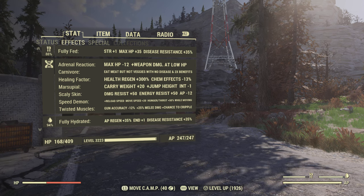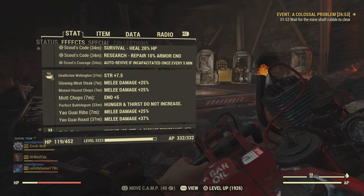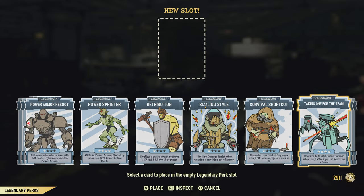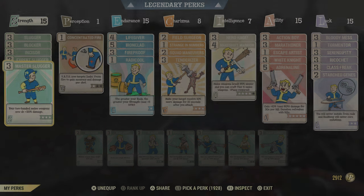Here are the mutations I used — Twisted Muscles is basically a must if you want to do this with the Auto Axe. Here are a lot of the buffs I used: magazines, bobbleheads, Scout's codes, and here are all the food buffs I had going. Under legendary perk cards I did have Take One for the Team, and pretty much all the legendary class cards as well, except Perception and Intelligence. Those are the perk cards I used.